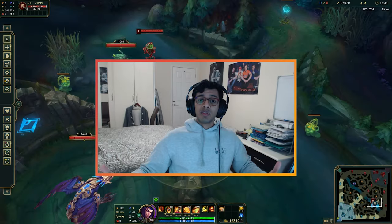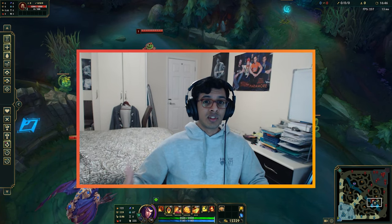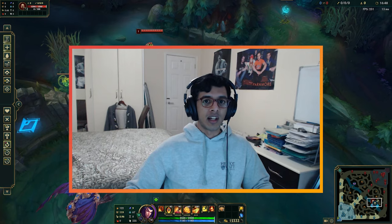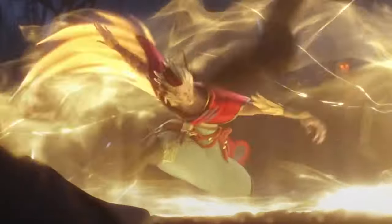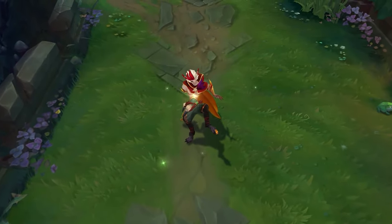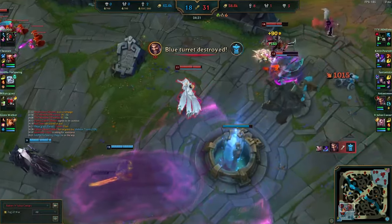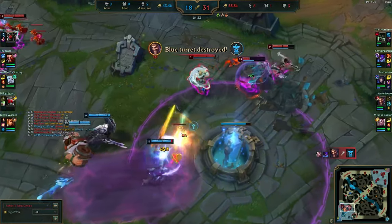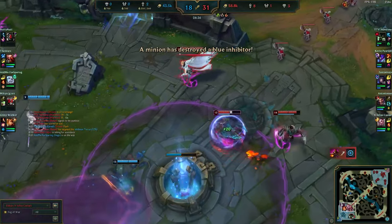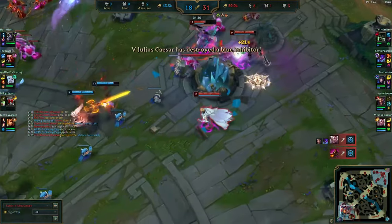Before you go into the rift with Rakan, here are a couple of quick general gameplay tips. First, don't neglect Rakan's passive — the shield may be small and the cooldown long at early levels, but it adds up over the laning phase. Keep track of when your passive shield is up, and if you can take small trades and regen the shield, it will really start to add up over three or four trades.